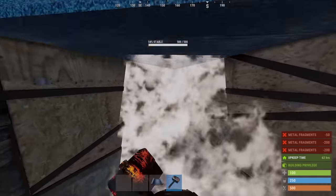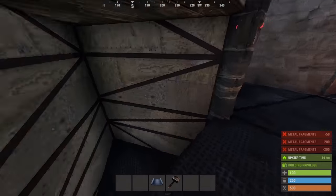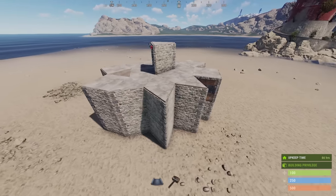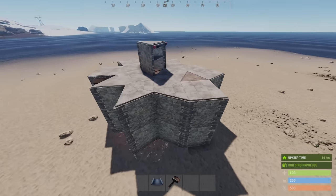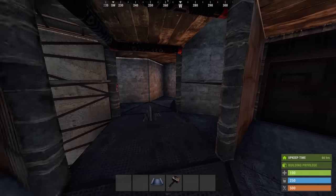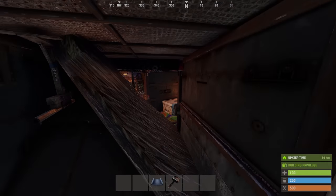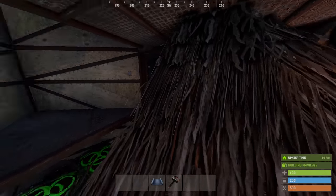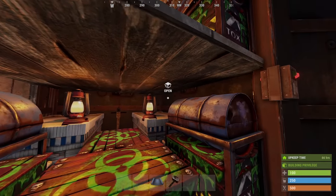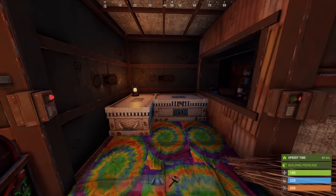The next thing I'd like to do is upgrade the elevator that leads into the main bunker. Before we finish the second floor, let's first finish the first. Right at the drop down, I've added a trap that will break this twig roof if someone tries to come in without building priv. Upgrading all of these walls to HQM should be done now — the loot room, the entire roof bunker except for the floor and the ceiling, this room and the triangle room.